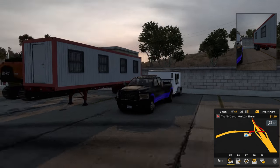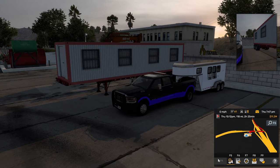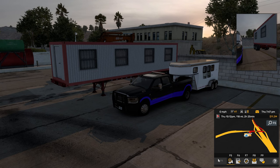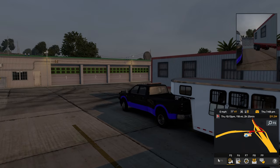This mod comes with three different trailers. It comes with a horse trailer, a flatbed, and it comes with a car hauler. It does come with loads — as you can see, we have a load here of some horses. There they are, you can see them in the trailer.